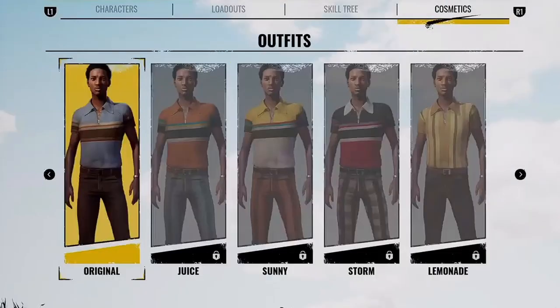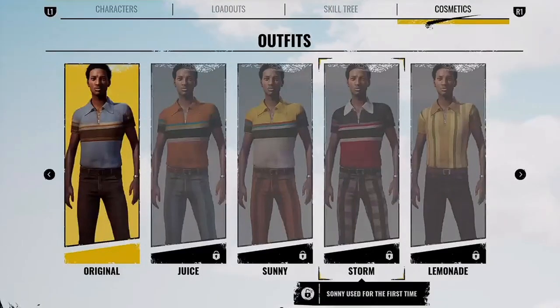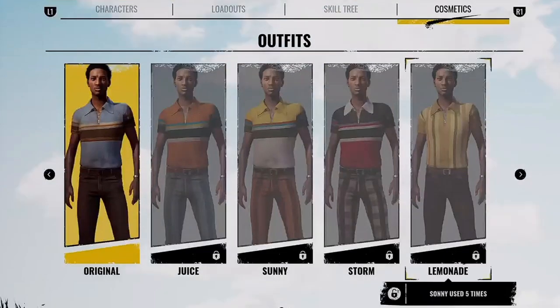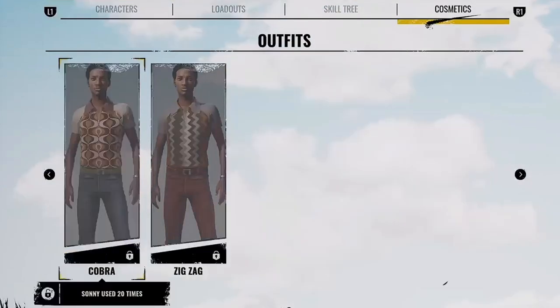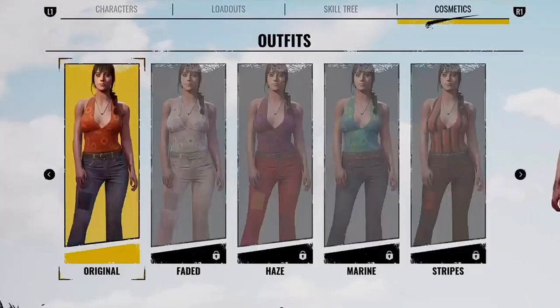Next up we have Sunny with her Original. Juice, Storm, and the Original are all unlocked by using Sunny for the first time. Lemonade requires using Sunny five times, Zigzag requires 10 times, and Cobra requires 20 times.